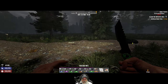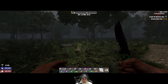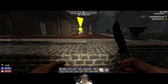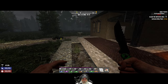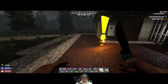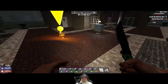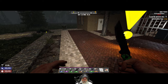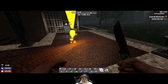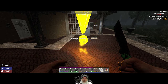Welcome back everybody to 7 Days to Die Alpha 21. I am Old Guy Gaming and this is the Apocalypse Ranger series. We are going to do our very first tier 4 infested in this series, and we're going to do it at the Serrano Residence. I didn't know this was called the Serrano Residence, but I've done this POI many times. It has a huge underground mad scientist laboratory — this is going to be challenging.